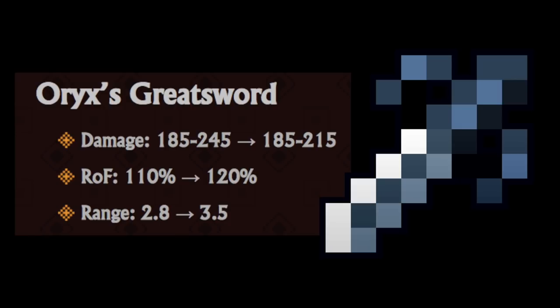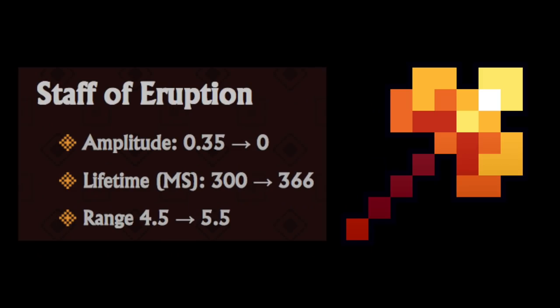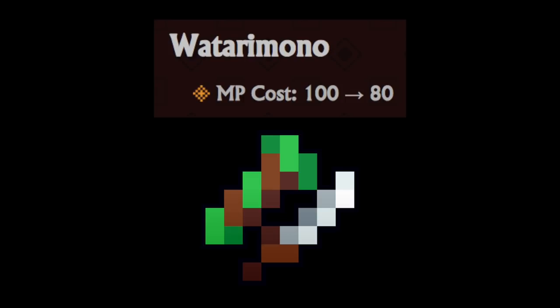And most notably, Oryx's Great Sword's range is back up to 3.5 like standard swords. Tricorn of the High Seas: no more cooldown, 3-second proc cooldown, has a WIS mod now, and the proc damage threshold is down to 40. Staff of Eruption has no amplitude, higher lifetime, 1 tile more range. Kiritsukeru has more damage. Watrimono has a lower MP cost.